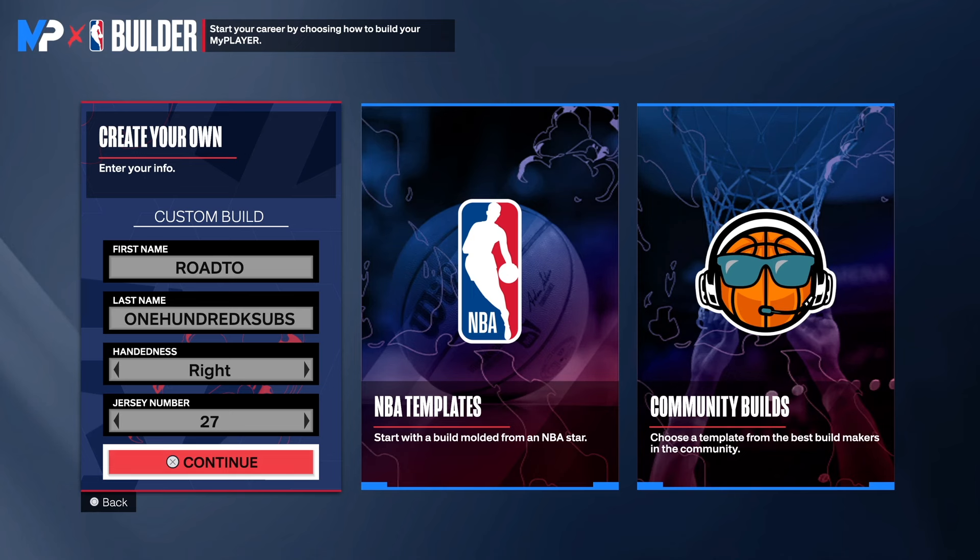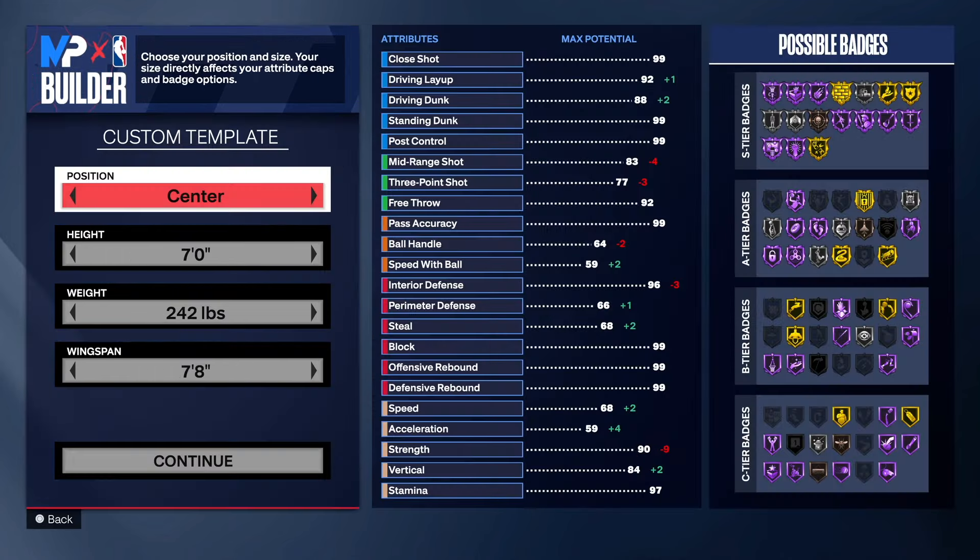Hey, it's your boy Do It All Holland. We're back with another NBA 2K24 next-gen build video. Today I have a special 99 rebounding glass cleaner build for you guys, and you can do more than that — trust me. Make sure you watch the video to the end so you can see how I created this masterpiece. Choose the hand and jersey number of your choice.